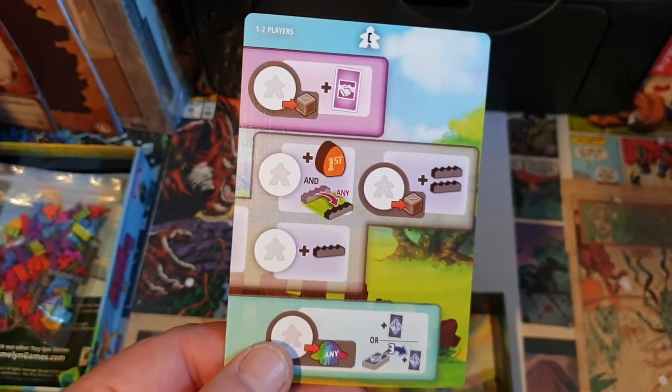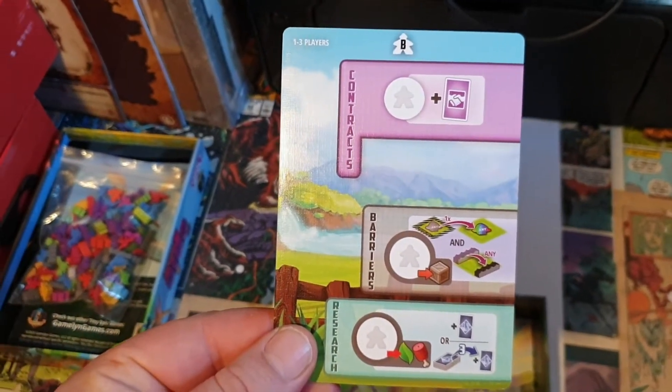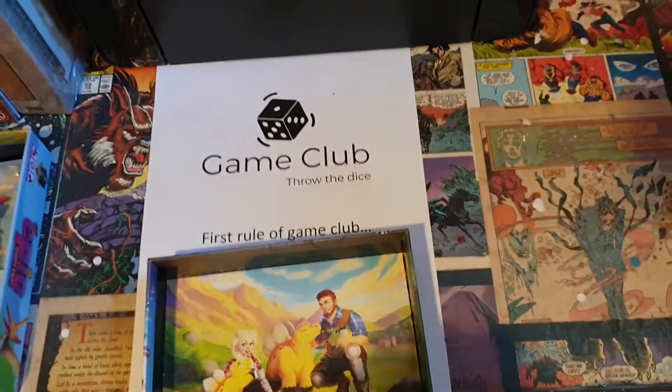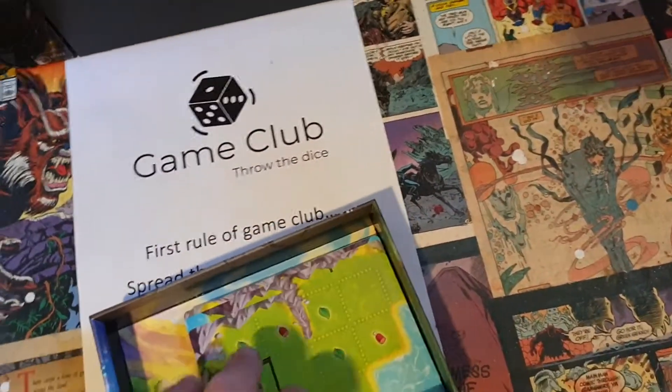There's a one-to-two player side and a three-to-four player side on the resource card. Often with Tiny Epic they include a solo mode, which can be a scoring challenge where you're trying to outscore yourself, or sometimes there's a bit of an AI and you're trying to beat that. All these cards go out together to make up the game board — that's how they fit a full game in such a small space.